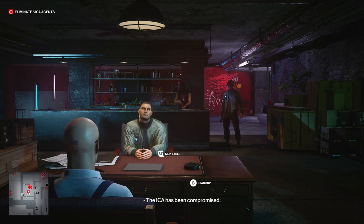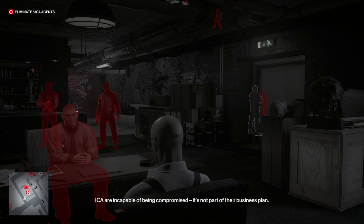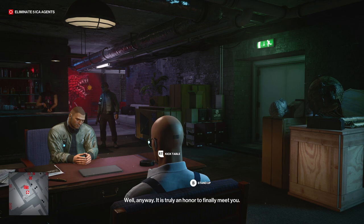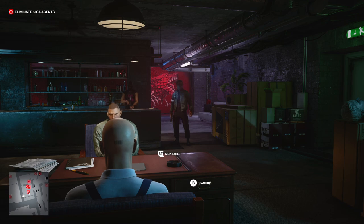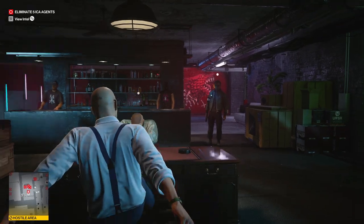I tried flipping the table with different timing. If you're impatient and flip it over right away, it goes quicker because the agents will run to you, but you run the risk of one agent running away — then you'd have to reload your save or chase them through the building. It's best to take care of all five in the room. Once all five agents are in the room, the dialogue will end and it will automatically kick the table over for you.